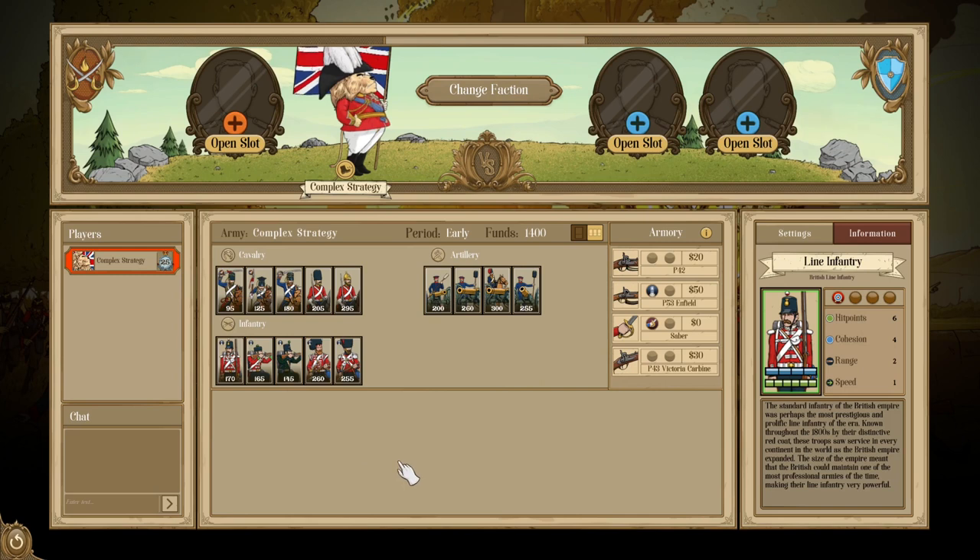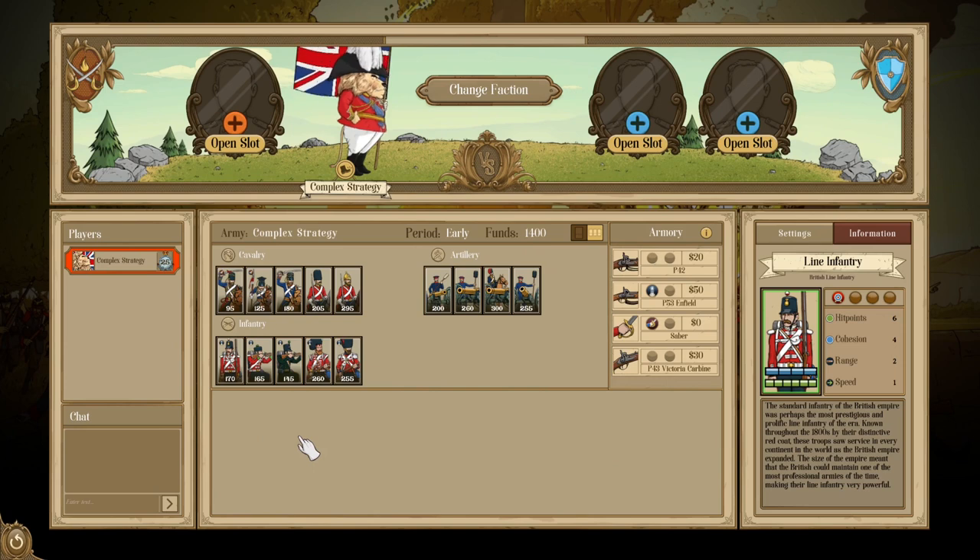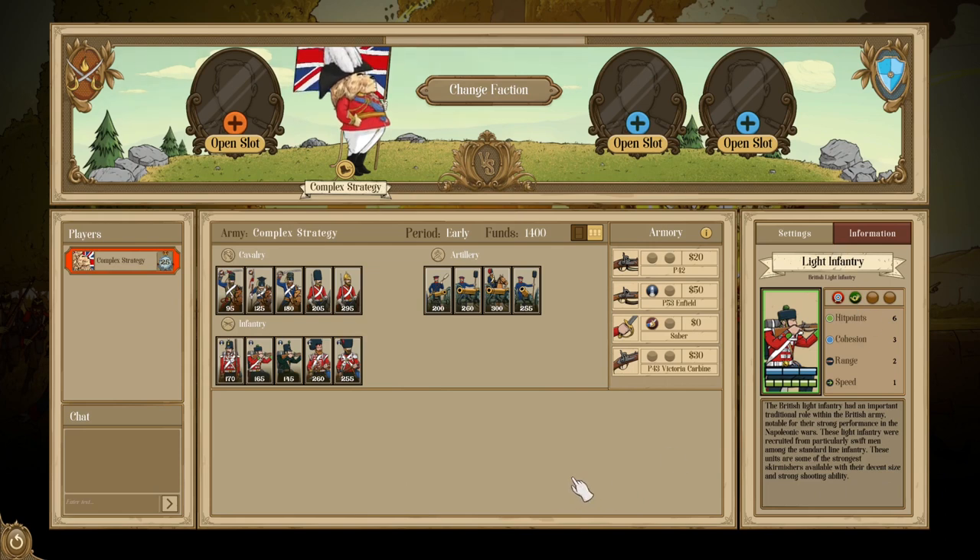To cover the units specifically, we start with line infantry — a pretty basic infantry unit with six health and four cohesion that has range drill. They're your basic line unit and for Britain serve a nice purpose: they're durable and arguably the most cost-efficient unit you can utilize in the British Army, though they are still a lot more expensive than other nations' units. You also have light infantry, which are essentially the same as line but lose one cohesion and gain skirmishing. Skirmishing is a very powerful trait, allowing them to move diagonally in open order, making these guys nimble and hard to catch, giving you some flexibility in your line.